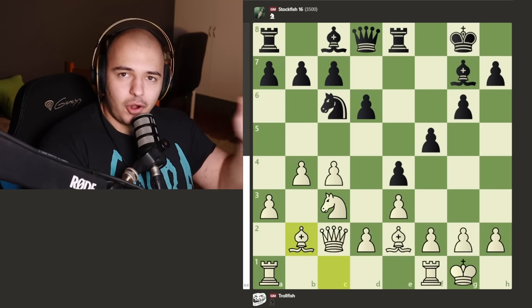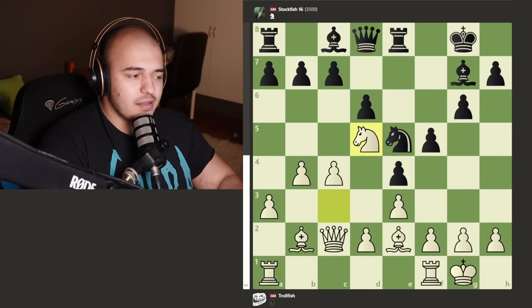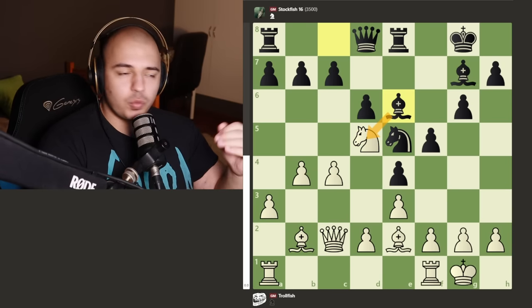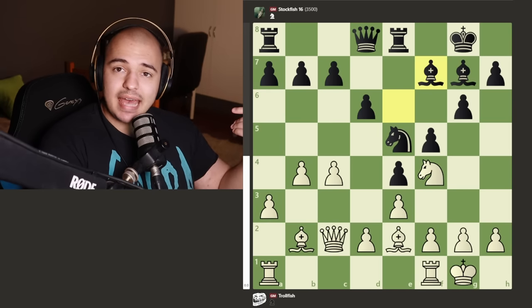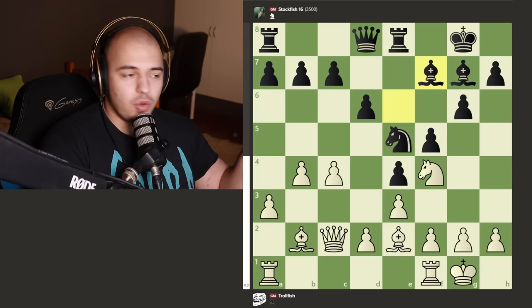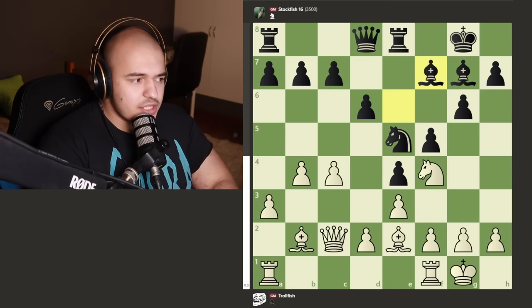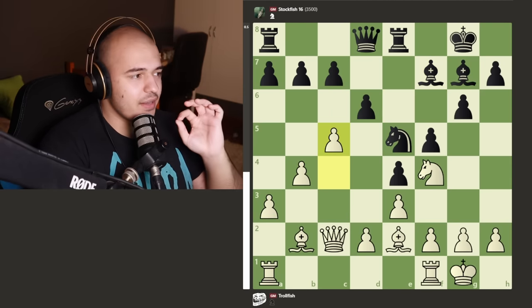TrollFish unpins itself with bishop to b2 - a nice little fianchetto. The evaluation bar is zero. Both sides put the knight into the center, nice outpost by the pawn. Stockfish attacks white's knight with its bishop, the knight moves attacking the bishop, the bishop goes back but stays active keeping an eye on that pawn. TrollFish decides to push this pawn - the first very slight mistake.